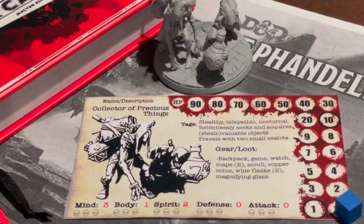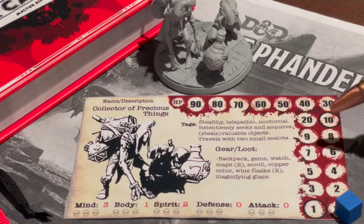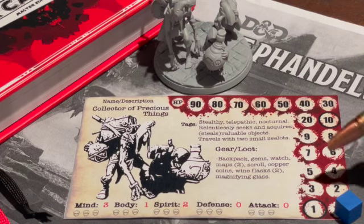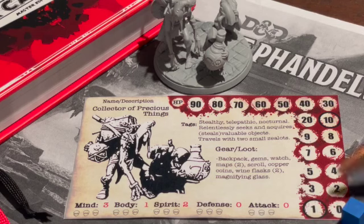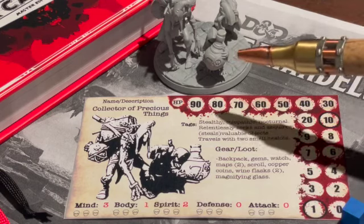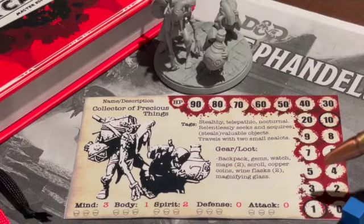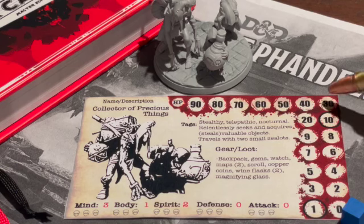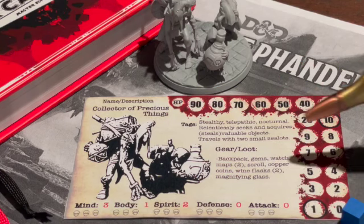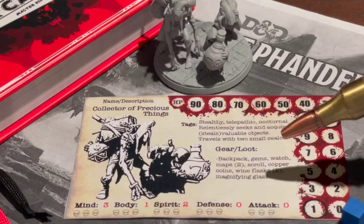In ICRPG using the heart system, very seldom does anybody go beyond three or four hearts — 30 or 40 hit points. The circles I put on my cards are just suggestions. He's suggested at 11 hit points, but maybe you want to make him super strong. You can start him out at whatever amount of hit points you want — it goes from basically zero to 99 or 100. I think the hit point track is pretty elegant, pretty simple, and just keeps track of everything visually.